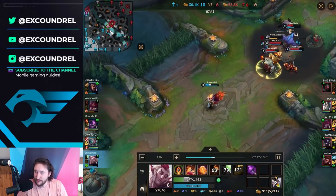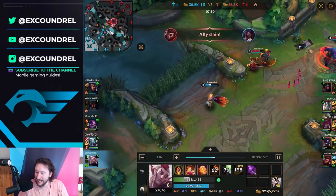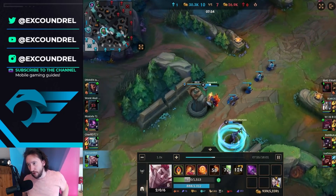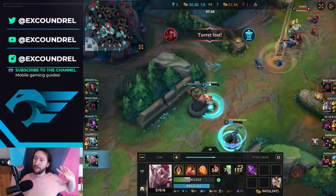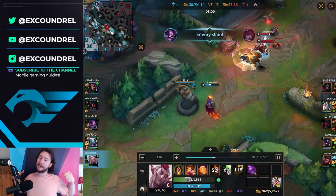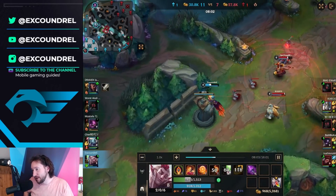I decided Akali was probably a lost cause, even though looking back she actually maybe could have gotten away. I abandoned that team fight. But we've got a little advantage right now — a pretty solid early advantage. I'm going to stick around because I want to defend this time.